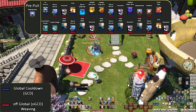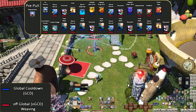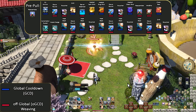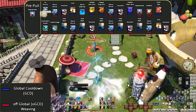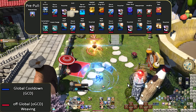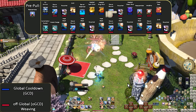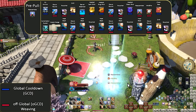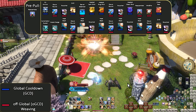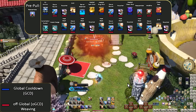Final karaoke opener — Machinist is going to sound like the Macarena during this one, but make sure your buttons are well laid out to keep your hands comfy. Pre-pull, Reassemble, Air Anchor, Gauss Round, Ricochet, Drill, Barrel Stabilizer, Split Shot, Slug Shot, Gauss Round, Ricochet, Clean Shot, Reassemble, Wildfire, Chainsaw, Automaton Queen, Hypercharge, Heat Blast, Gauss Round, Heat Blast, Ricochet, Heat Blast, Gauss Round, Heat Blast, Ricochet, Heat Blast, Gauss Round, Drill, Ricochet.